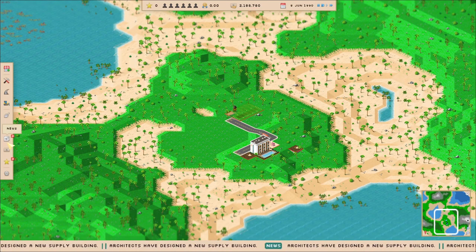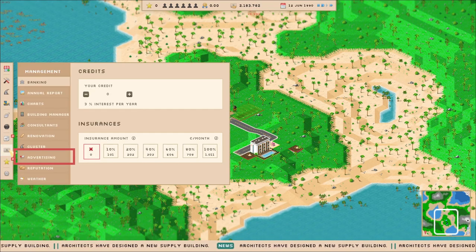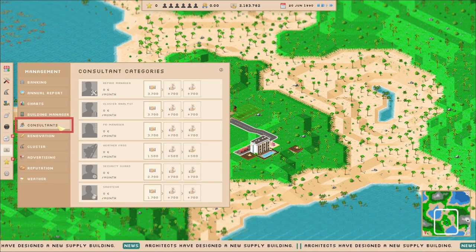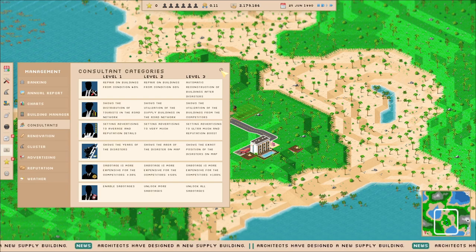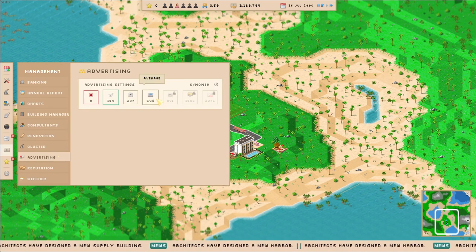Let's start with the management of the paradise. Open the finance menu and run some ads. For more advertising we need support. Open the consultant tab and have a look at what they can do for you. For more advertisement, hire a PR manager and increase the advertising.